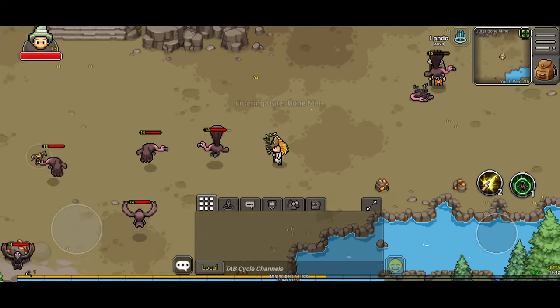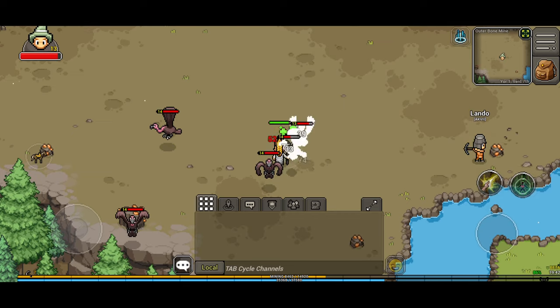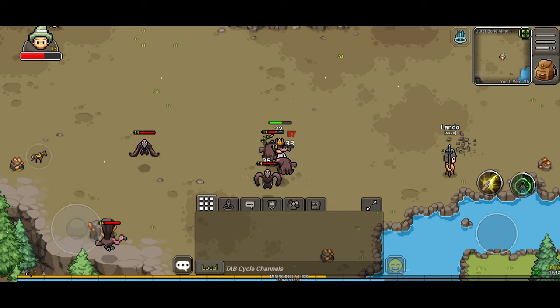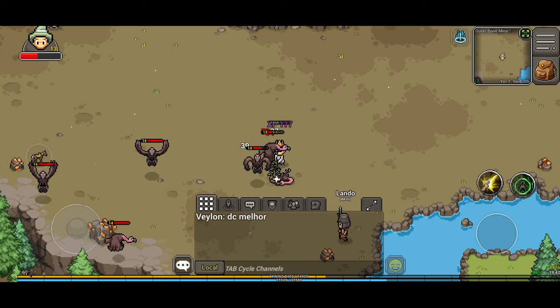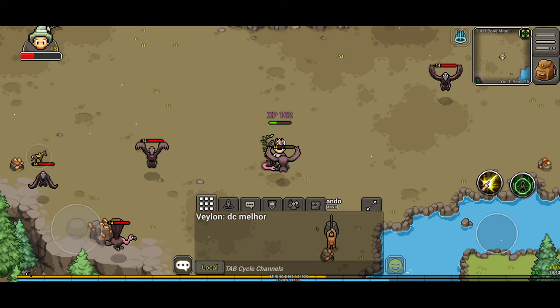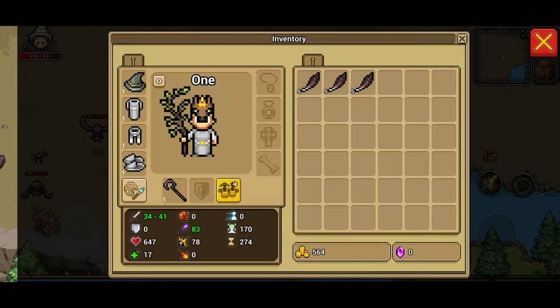Come over here and just start attacking vultures. They're not too hard. I'm a level 13 priest — you can see what gear I've got in a second. I think warriors seem to do a little bit better. That's my gear: shepherd staff, ragged hat.